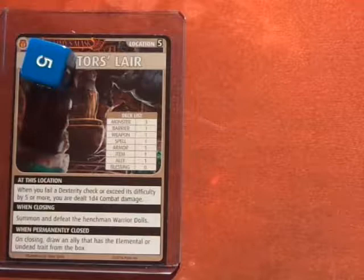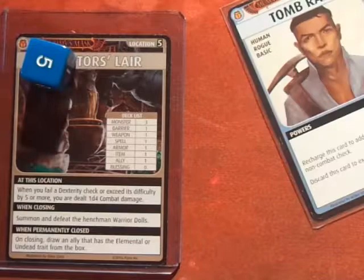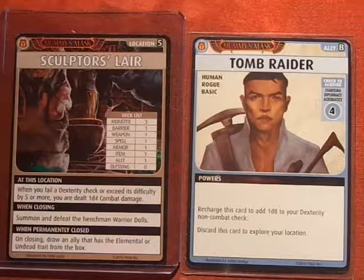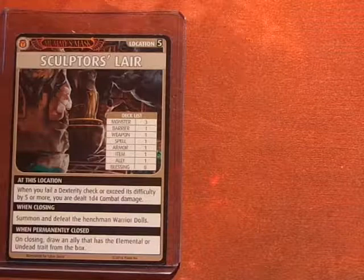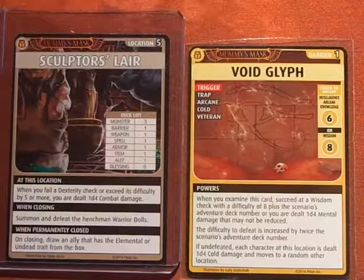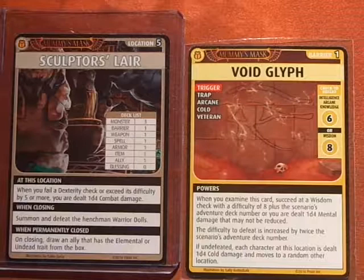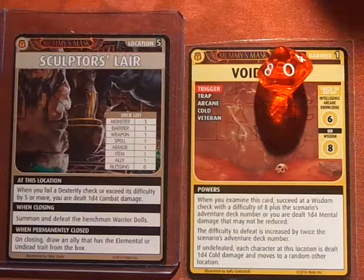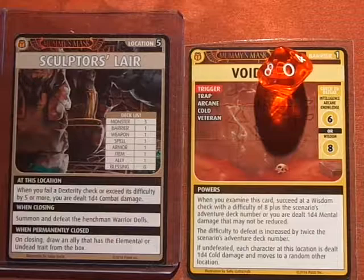Advancing the Blessings deck, we get the Tomb Raider. I love this card because it's only a difficulty 4 — so it's an auto-acquire for Amotep since she's level 5. I'll use the Tomb Raider right away for a free exploration — and we get the Void Glyph. The difficulty to defeat is increased by twice the scenario's adventure deck number, so that's a 10, meaning I need to roll a 16 Intelligence. Fortunately I have the Blessing of Abdar — rolling 3d10, and since it's Arcane I get to add 2. What a beautiful roll — more than enough.